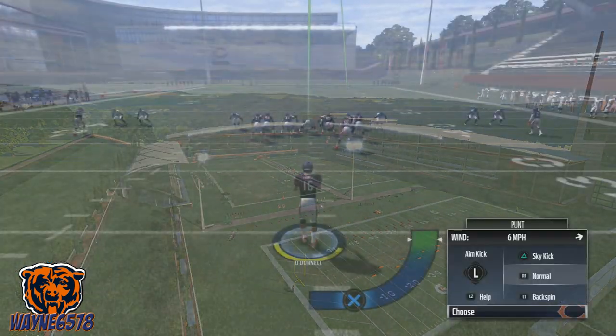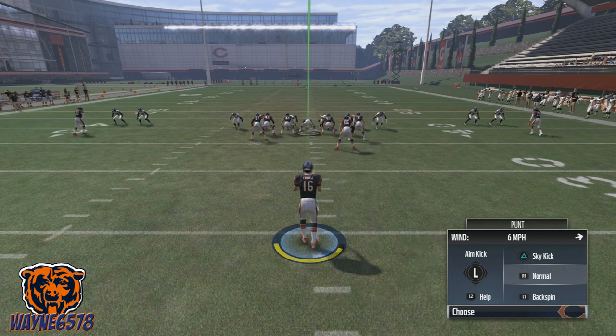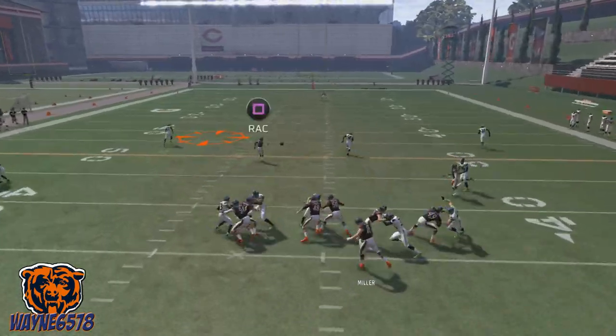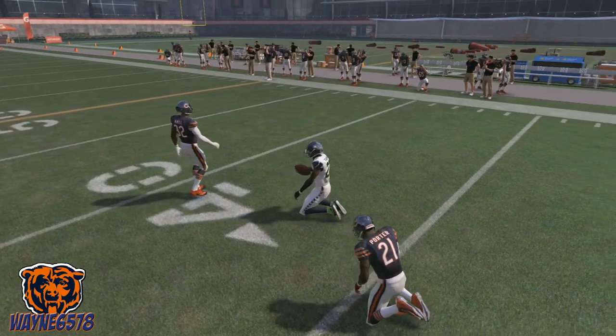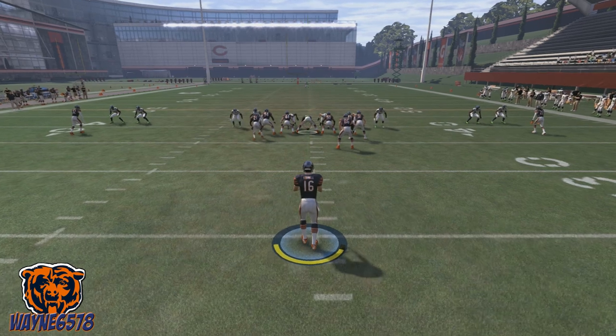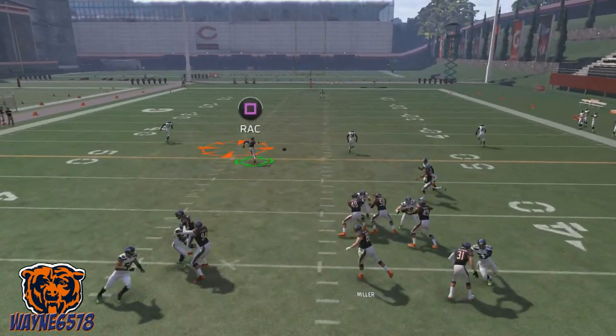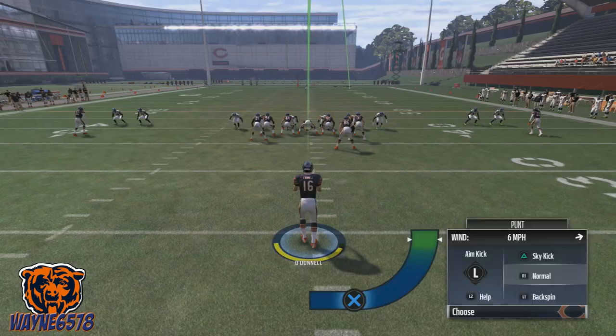You're going to do a bullet pass to that free safety. Go through the motion like you're passing the ball — as soon as that ball is hiked, press triangle and bullet pass. That's where the accuracy comes into play. Execute with a quick bullet pass: run through like you're running a punt, then pass lead to that free safety, catch that ball, and pick up the first down.